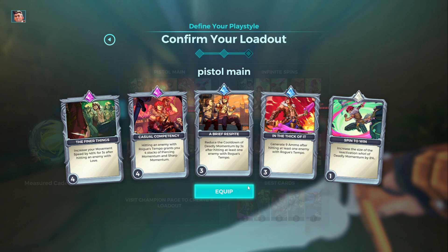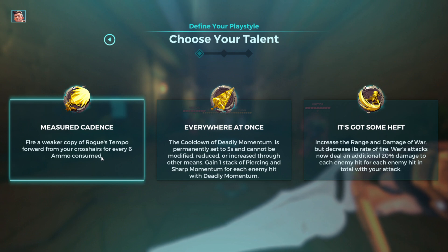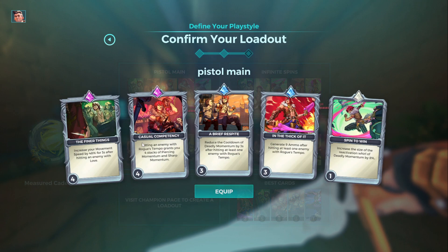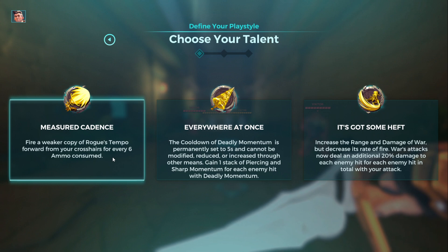I probably didn't explain it properly, or it wasn't understood correctly. But the issue is you can play without those two cards — they're still there, the mini Rogue's Tempo is still triggering, shooting everything, triggering both cards. He pierces people, there's no cooldown on it, and the stacks from that card let you shoot faster, so you can fire the mini Rogue's Tempo even faster. It all starts as a snowball — once you get stacks it gets faster and faster; you just pierce through everything like a snowball down a hill, and you can't stop it.